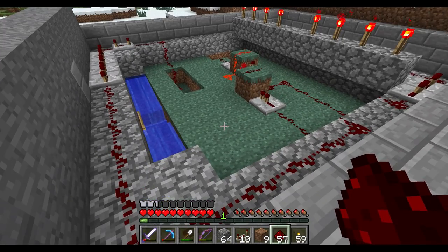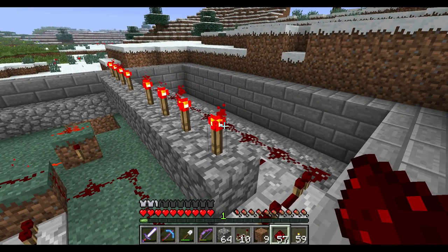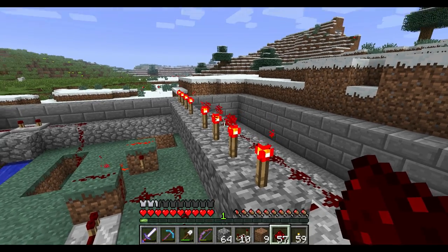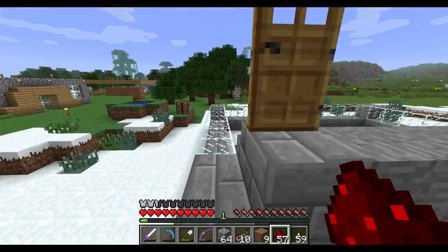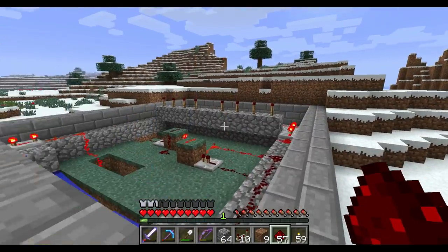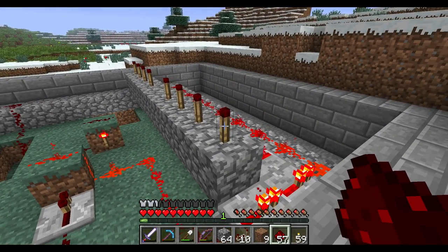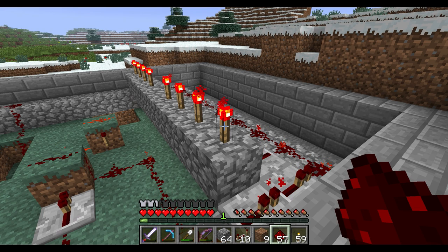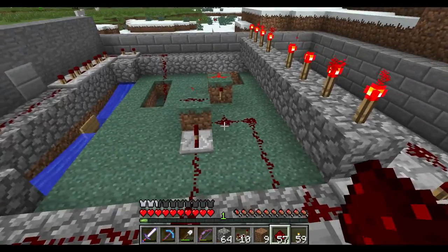Alright, so I have hooked up enough redstone to where these torches, which will be powering the pistons vertically, now stay on just the right amount of time for the water to flow. Let me show that to you - that's actually most of the work done, most of the redstone work anyway. As you can see, the torches are now turned off - they were on before - and we wait for the water to flow. And then the torches turn on. So yeah, that's all working now.